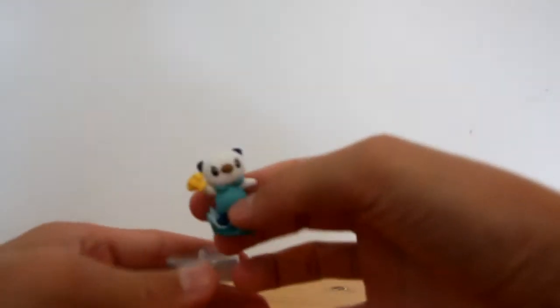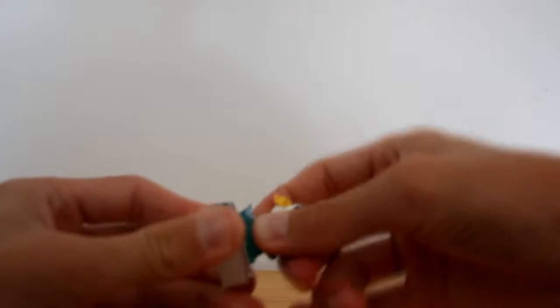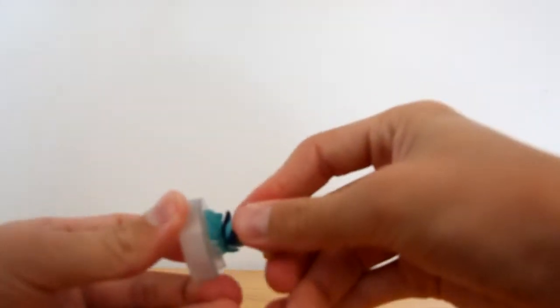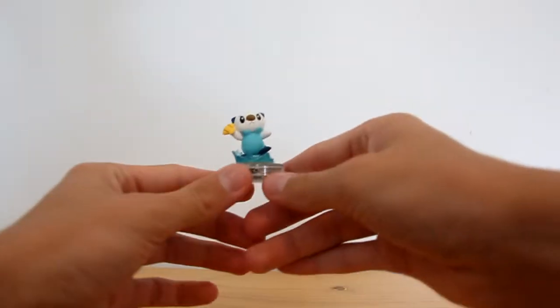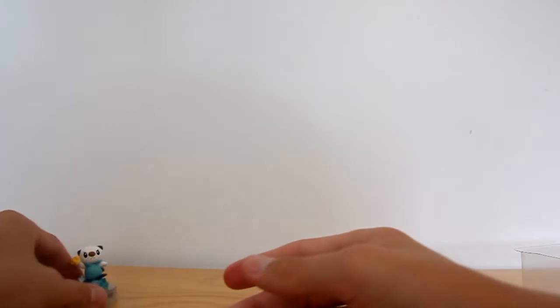You've got the Oshawott figure, same as the one from the starter boxes. Just pop them onto this stand here. That's Oshawott. Can you see? Yep. Okay, you can sit over here.